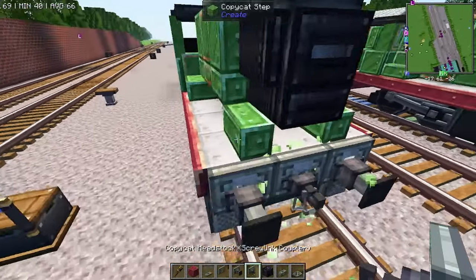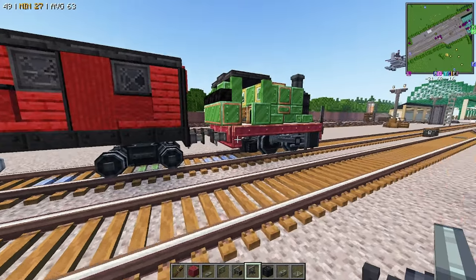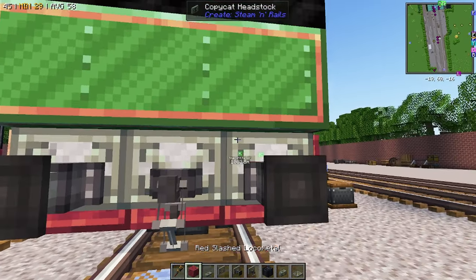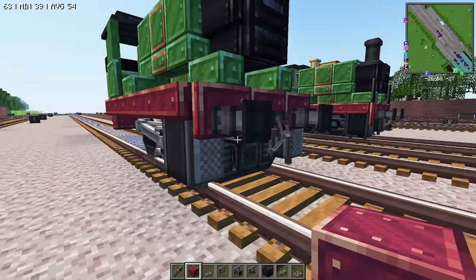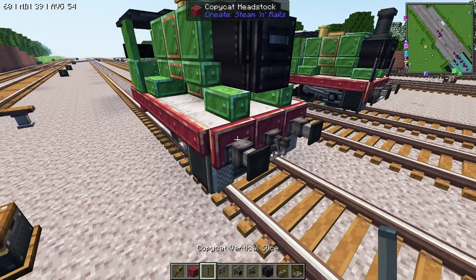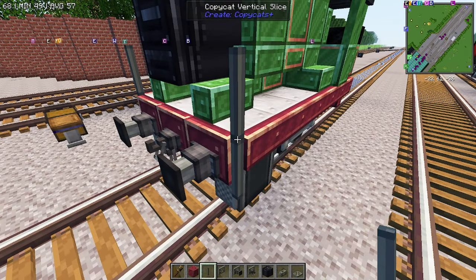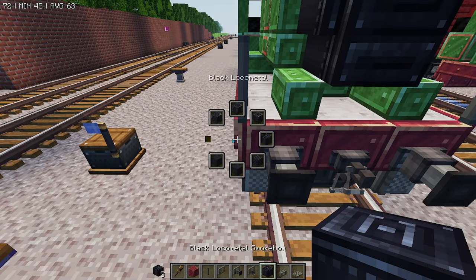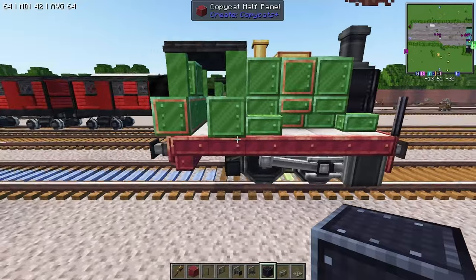We'll place down our couplers and buffers, making sure to place those up towards the top so that when you fill the copycats in it hides any extra color you might have added. On my RWS engines I place these little flags or markers — whatever you want to call them — just because I think they look cool. You don't have to do those if you don't want to; it's just something you can do to add a little bit more life to your locomotive.